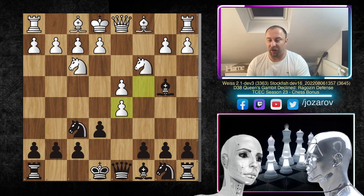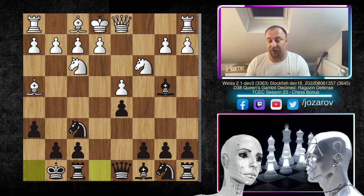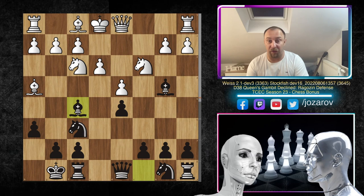After cxd5, releasing a little pressure in the center, white proceeded with the normal bishop to g5. This is a position you see millions of times in the Ragozin Defense — we have a pin by black's bishop, and white pins the knight on f6. So we have h6, Bh4, and then kingside castling by Stockfish 15. After e3 we now have the move bishop to f5.